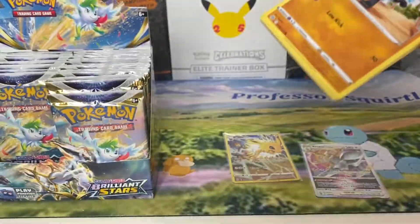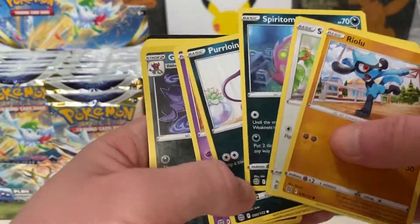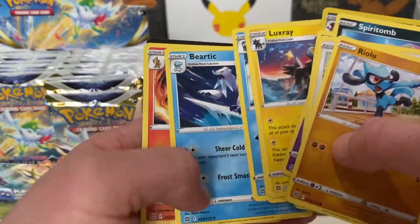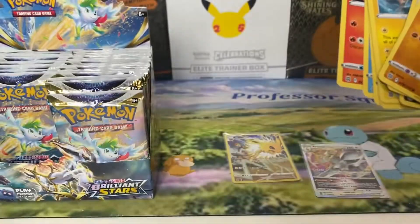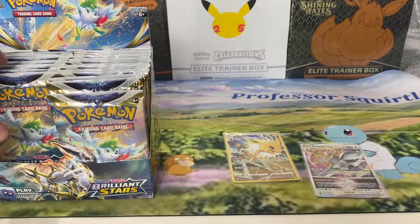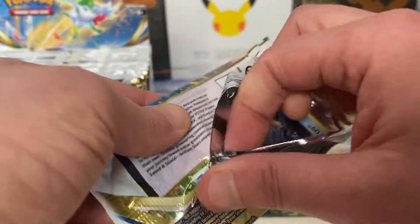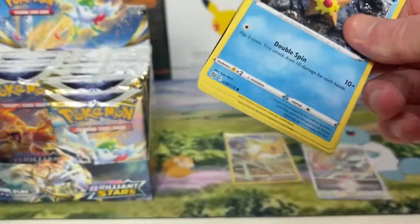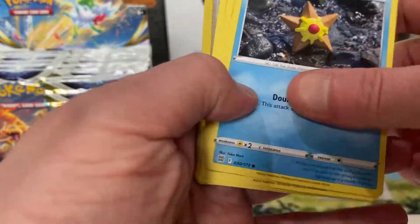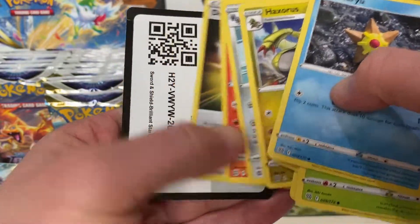Is it five or six V-Stars? I think it's five in this set. Because there's a fair few Arceus as well — there's four alternate arts, six gold, and 30 in the trainer gallery, which is obviously in the reverse slot if you're going to get one.